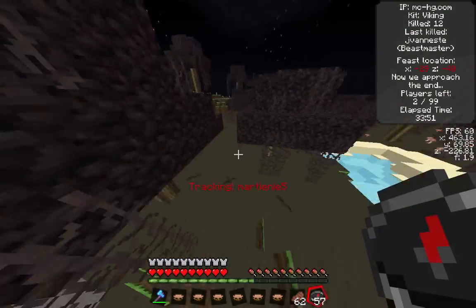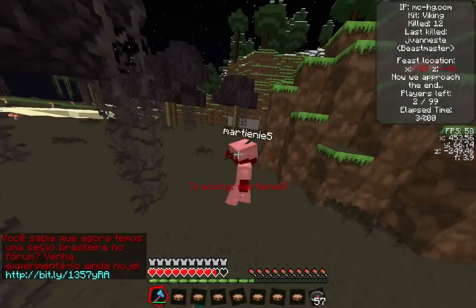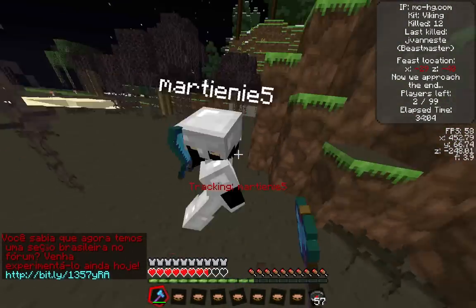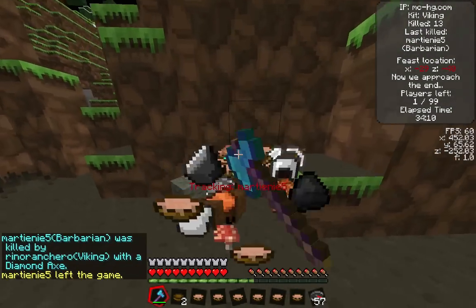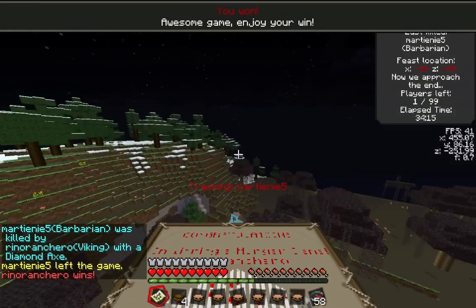I'm going through this taiga and I find the swamp. And here he is — Martienny5. He has an enchanted diamond sword in his inventory, so that is kind of scary. I go through trying to get some combos with my axe on Martienny, and I take him out right there. He was a barbarian. And I win the game with Viking!